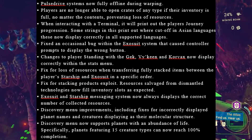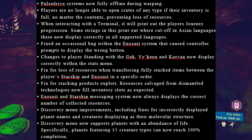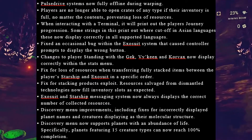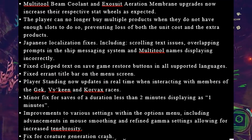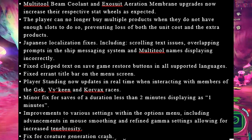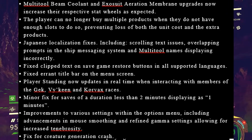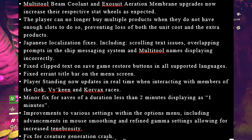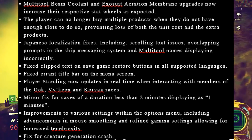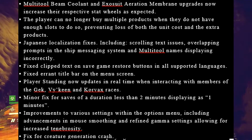Discovery menu improvements including fixes for incorrectly displayed planet names and creatures displaying as their molecular structure. Discovery menu now supports planets with an abundance of life — specifically, planets featuring 15 creature types can now reach 100% completion. Multi-tool beam, coolant, and exosuit aeration membrane upgrades now increase their respective stat wheels as expected. Players can no longer buy multiple products when they do not have enough slots to do so, preventing loss of both the unit cost and the extra products. Japanese localization fixes including scrolling text issues, overlapping prompts in the ship menu system, the messaging system, and multi-tool names displaying incorrectly.